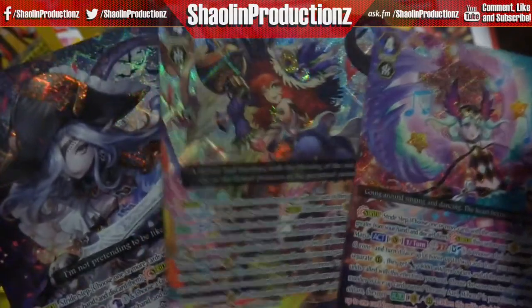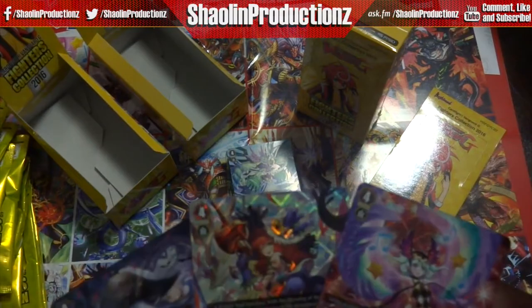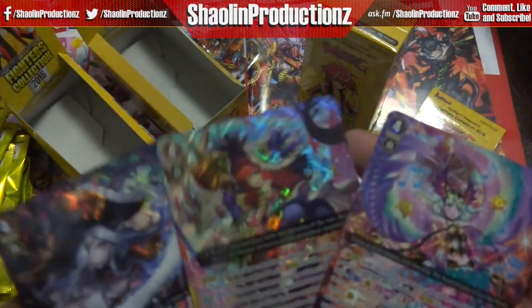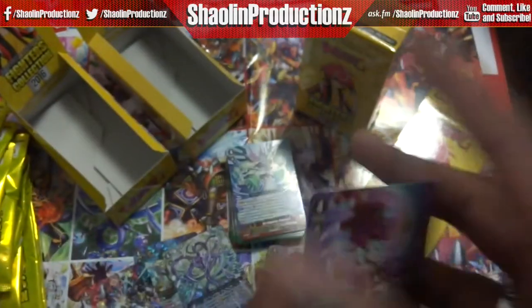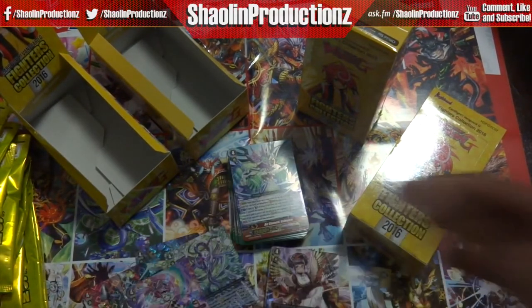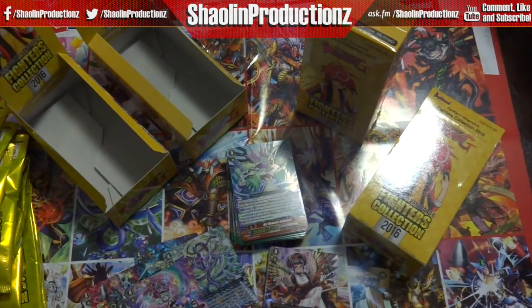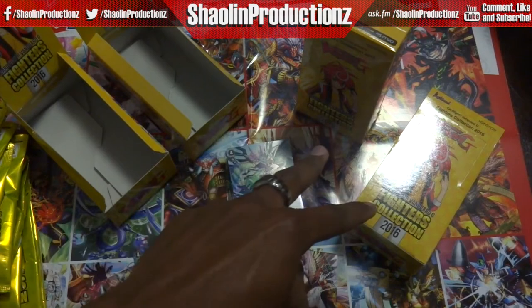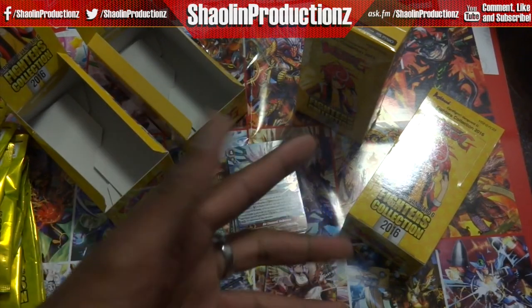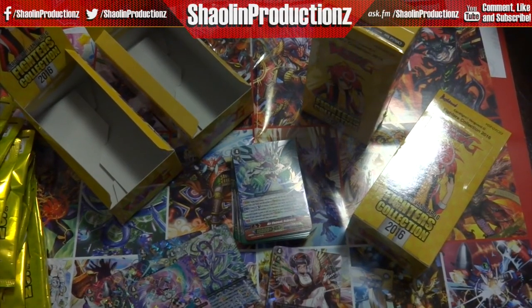I didn't get the Bermuda one — I'm surprised. My last box of GRs were all ladies. Anyway, that's my pulls for Fighters 2016 — 16 G Zone G Guardians introduced. I've got two more boxes ready to rip open and show to the world, so tune in next time! This is King Jordan and JC Kalange signing out.